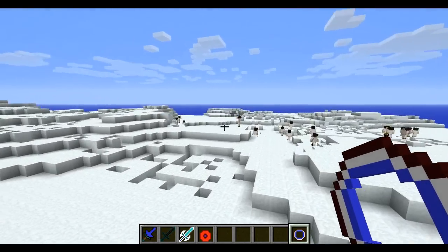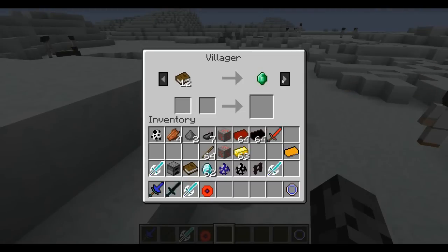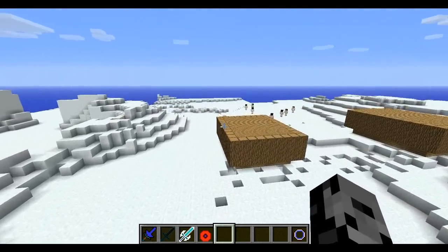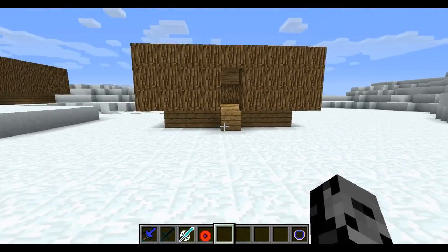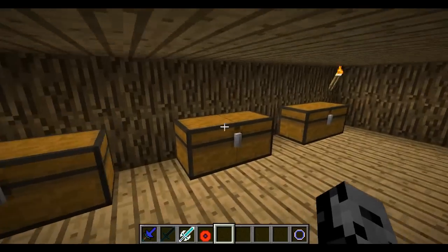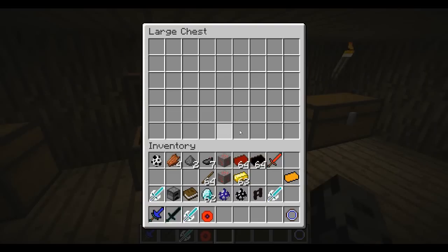So this is Heaven — we're in the clouds. You can see there are tons of angels around. You can actually trade with them, and they're planning on having custom trades set up, not just regular trades. There's going to be a currency system, but they haven't finished implementing it yet. There are also randomly generated structures here, which I love. I don't think there's anything in these chests though — I'm checking them all right now. Nothing in there. There's another structure as well.